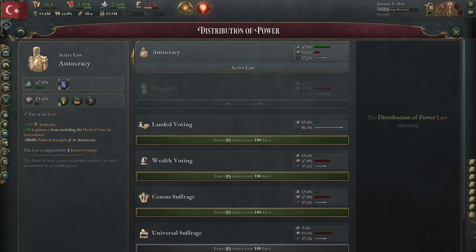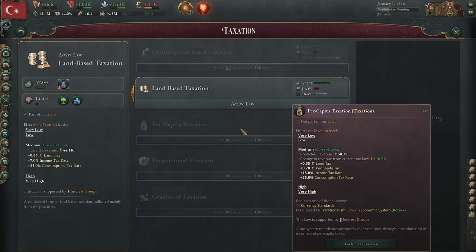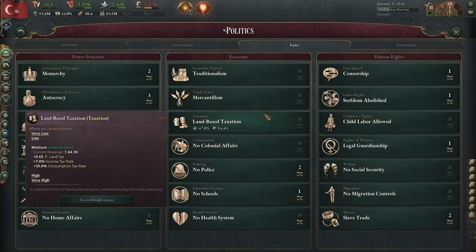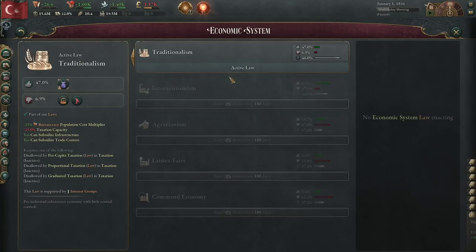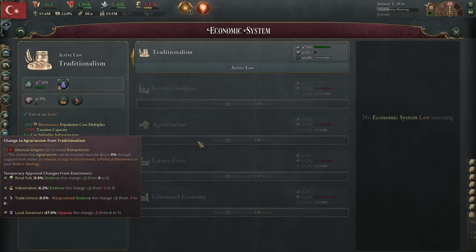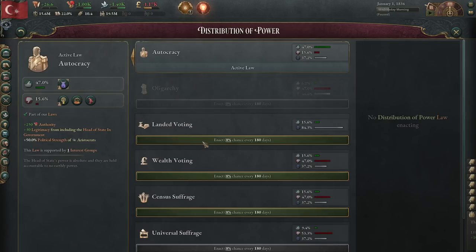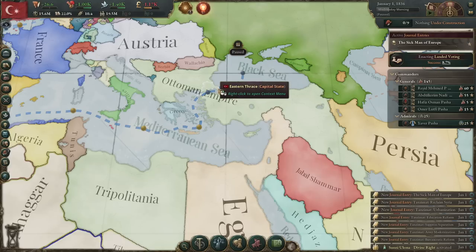Now we try to pass landed voting. If this fails, the other one we can try is changing hereditary bureaucrats to appointed bureaucrats. If the chance of passing the law drops to zero, cancel it and start another — you've got a year cooldown. Note that you can't change from land-based taxation to per capita because you have traditionalism enabled, and changing from traditionalism is difficult because you have to research some technologies and get your interest groups supporting the law change. Once you weaken the landholders by changing at least two laws, the rest of the laws tend to go easier and faster.